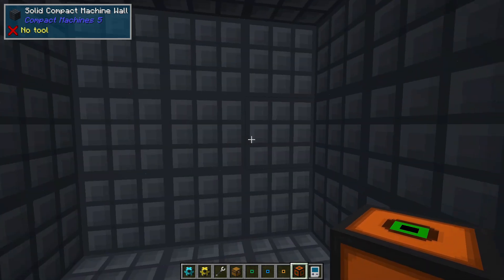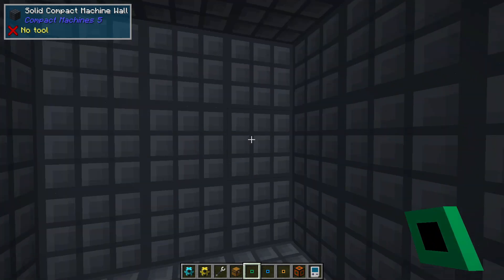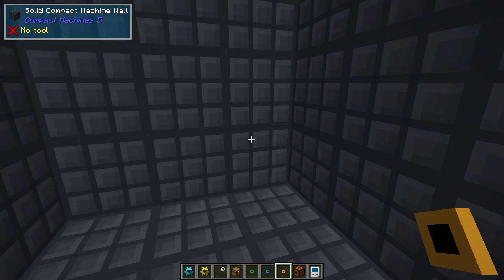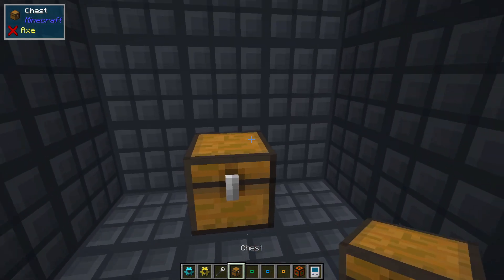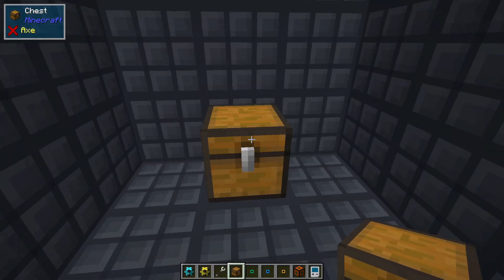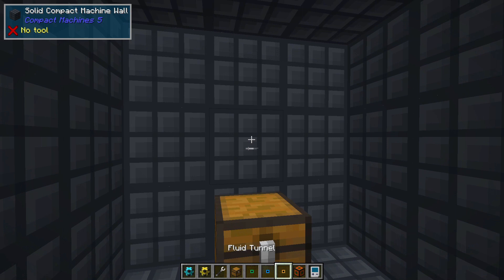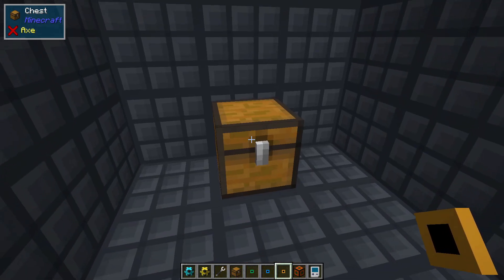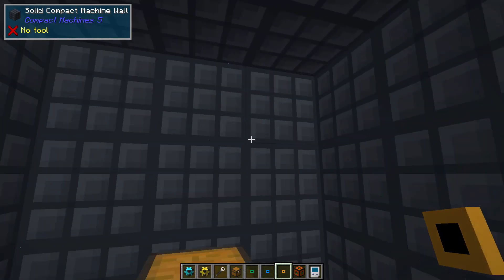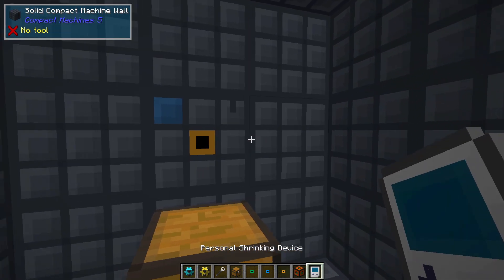I'm just using a small one for this example. These item tunnels, fluid tunnels, and energy tunnels work the same regardless of the size of the compact machine. So we're going to start by testing the item tunnel. Let's say that in this compact machine we have a chest, and inside that chest is an oak plank, and I want that to move from inside my compact machine to outside. This is where we use tunnels. Because that's a physical item I'm moving, I will need an item tunnel, and I'm going to right click with that on any wall — it doesn't matter which one. You'll see in the upper left hand corner it says solid compact machine wall, and for the little compass it says 'up'.